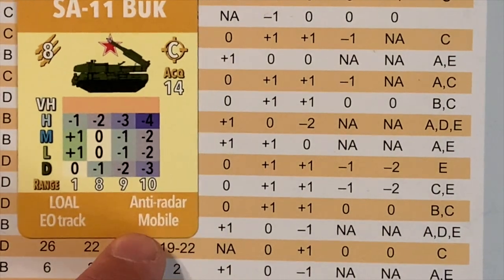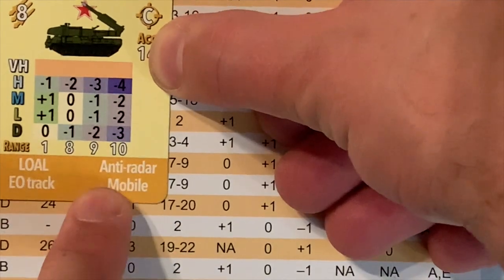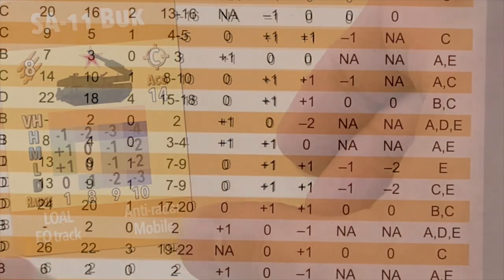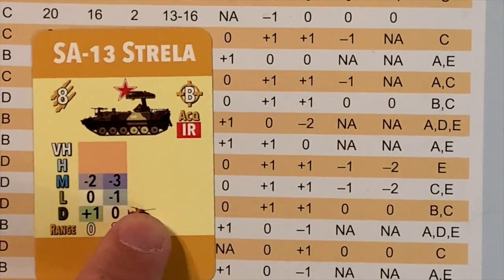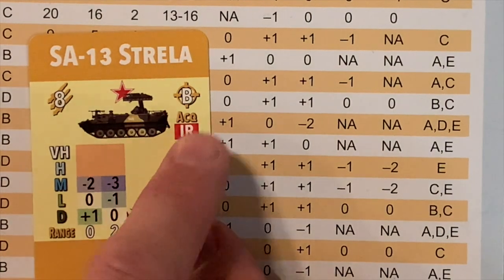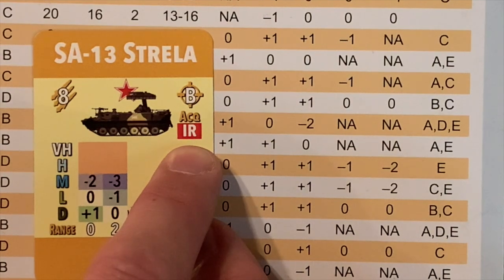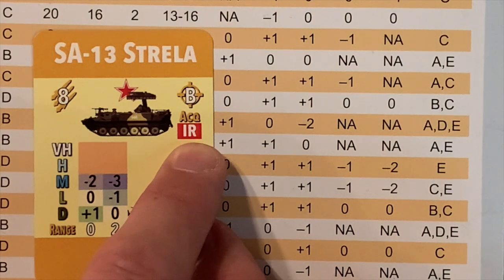At the bottom, you have additional notes — for example, this one can perform anti-radar SAM attacks and it is mobile. In the middle, you've got a profile and the roundel. On some SAM cards you will find additional symbols: one means the SAM can acquire and attack helicopters at deck altitude — that's why it's placed on the deck line — and another means it's an infrared SAM that doesn't need to acquire the target; it can track using infrared sensors. And that's about it.